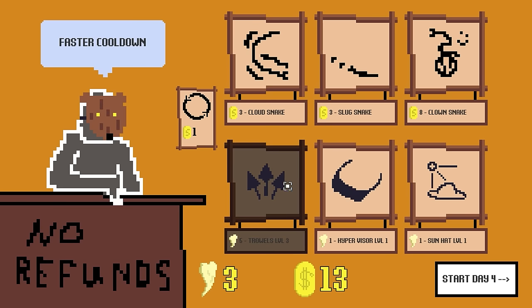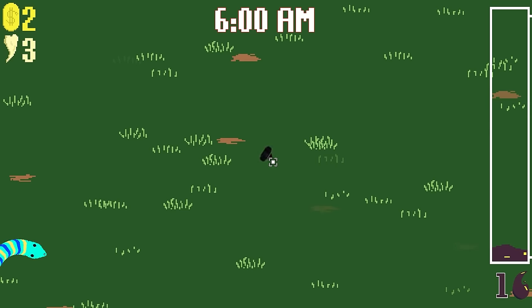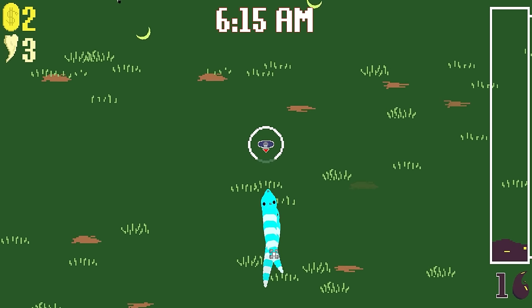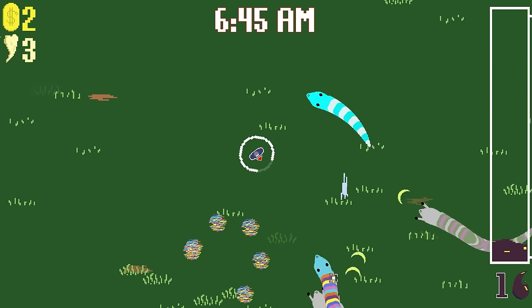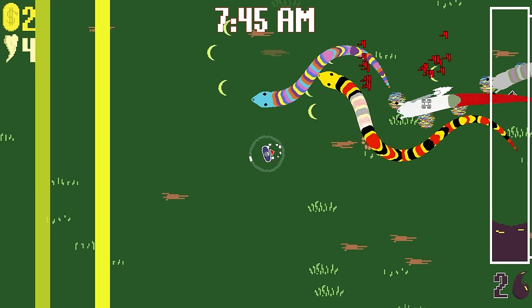Trowels, faster trowels. Almost a chance to pierce — my attacks already pierce, so I care not for your shenanigans. Clown snake — give me a clown snake. Have another slug snake. I think a lot of snakes is actually good because the pierce just goes through everyone. Oh, there's the clown snake — what's he dropping? Just colored squiggles.